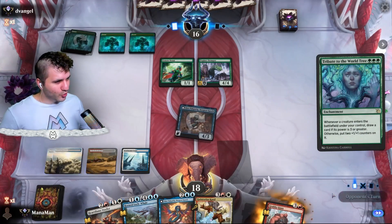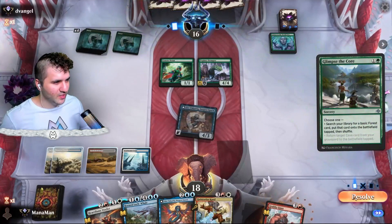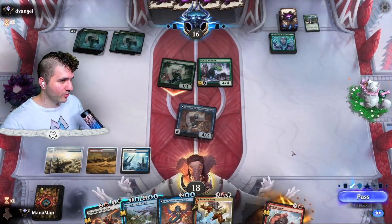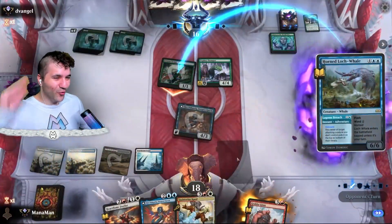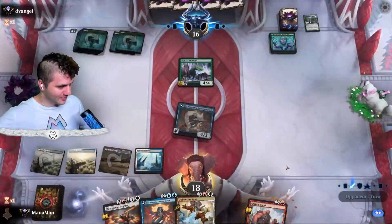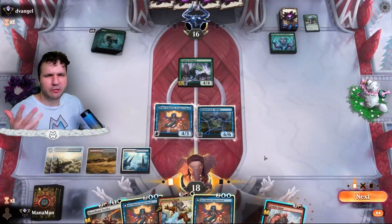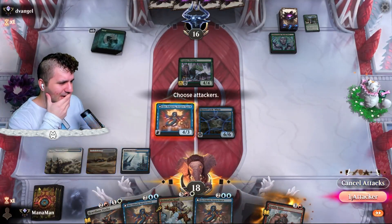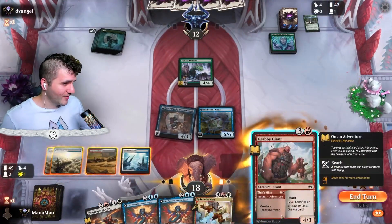Tribute to the World Tree — not a big deal, they just want something big. Glimpse the Core, they're ramping up. We need to be quick. They play their spell, and we go for the Horn Locked Whale — look at that Rebound! We get the Horn Locked Whale completely for free next turn. That is literally absurd.